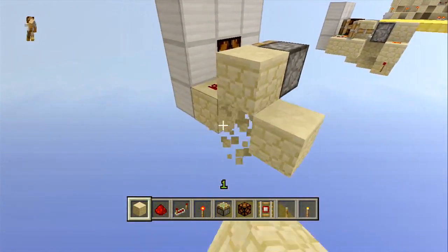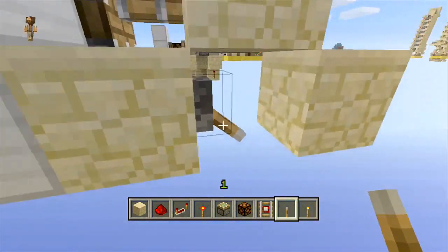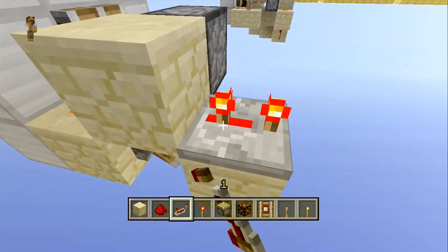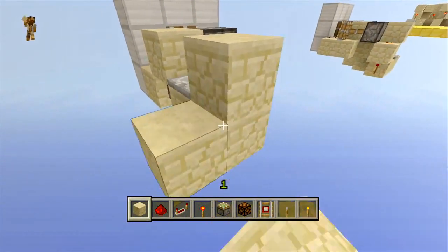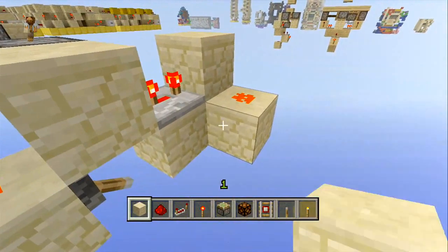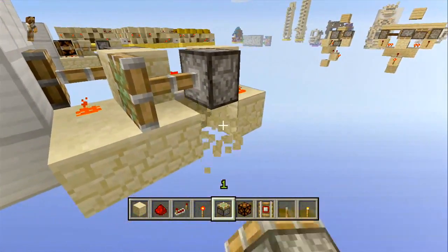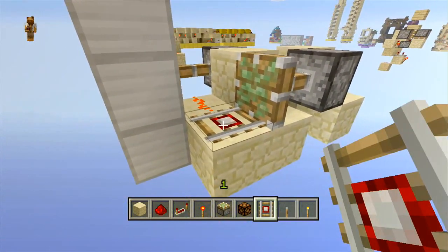You want to build up a couple of blocks like this, chuck in a lever here and power it for now — you should now see that this turns on. Bring out a repeater from the back on three ticks of delay which is going to go up and around into this redstone. Bring this out into three more blocks, sticky piston, and you can take that out with a detector rail.